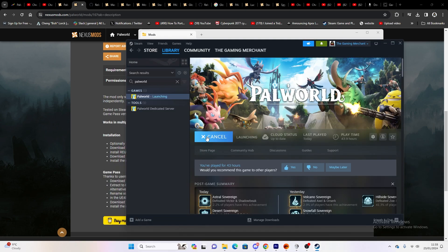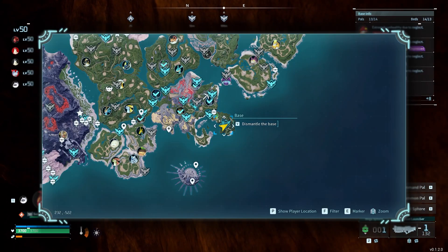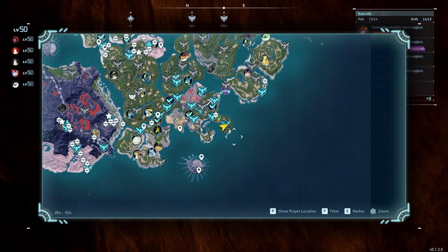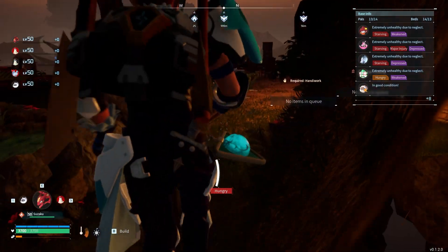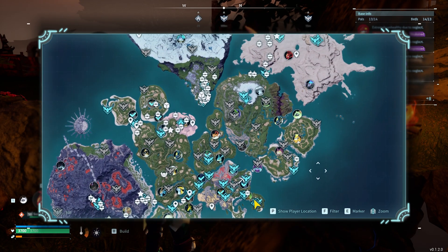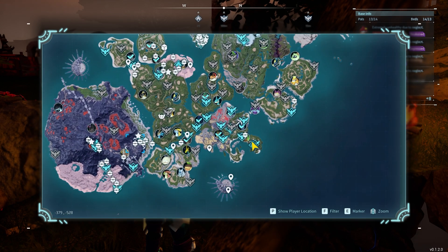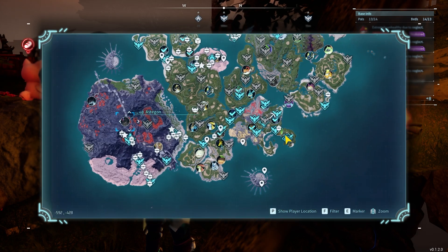Now when we open the game we'll have it working. And as you can see, the mod is now working — we can see all the locations of everything, all the bosses. We still have to unlock the fast travel points manually, but the map unlocker mod is working pretty well.